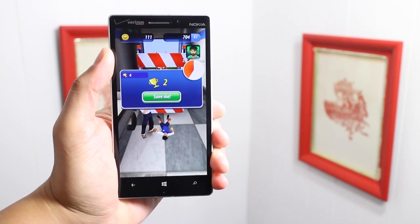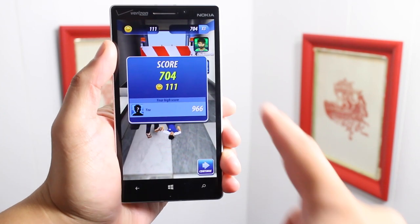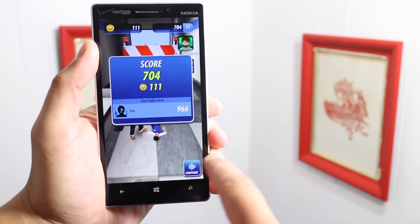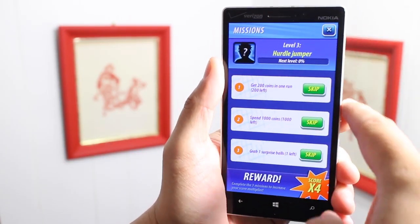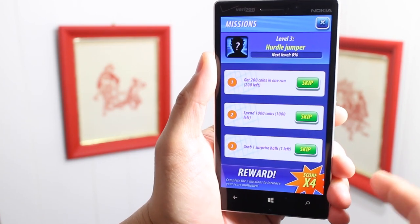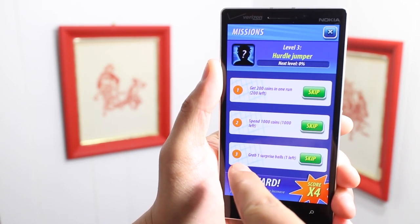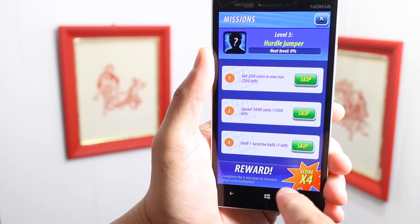At the end of the run, you're going to see your score and the coins collected. My high score so far is 966, and in this stage I only did 704. In addition to running as far as you can and collecting coins, you also have side missions. If you pass these missions, you get a reward. For example, to go to level three, you have to collect 200 coins in one run, spend 1,000 coins in the store, and grab one surprise ball — and your reward is a score multiplier.